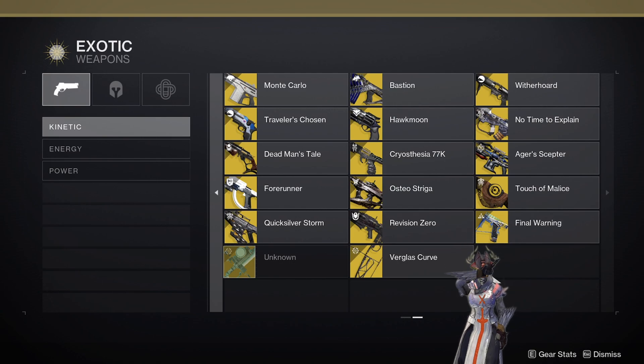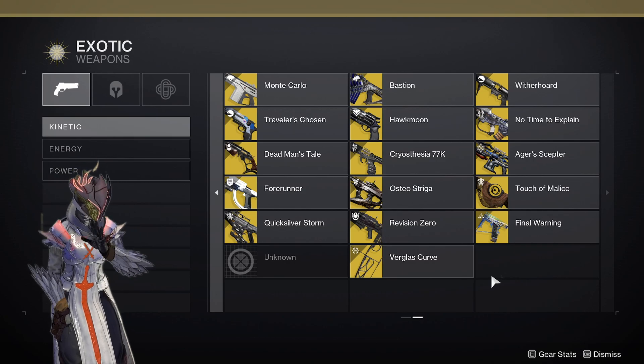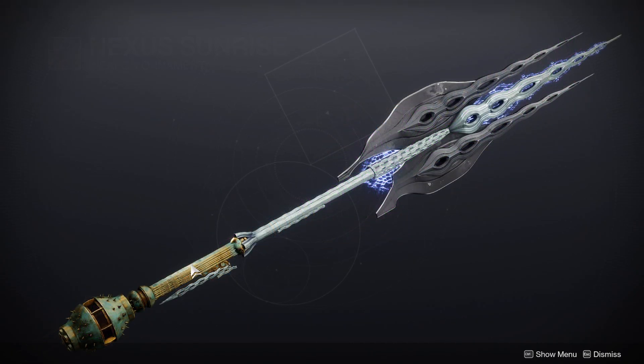So without a shadow of a doubt, Vex Scalibur is not this unknown exotic, and it is not the raid exotic. I've heard some people say it's going to be a heavy exotic, but Winter's Bite is just much larger, so I don't think it will be. I think it'll be a normal energy exotic.